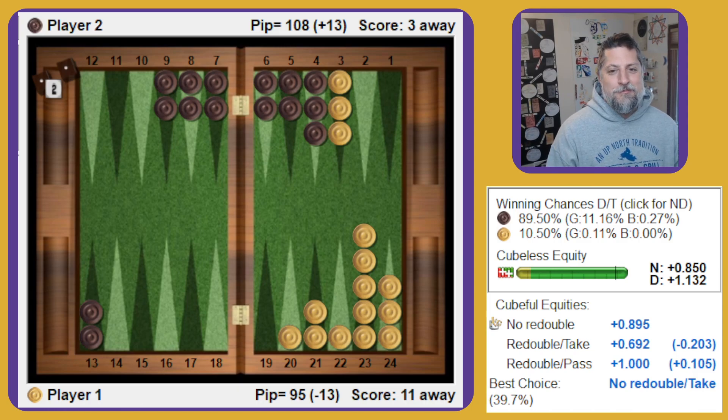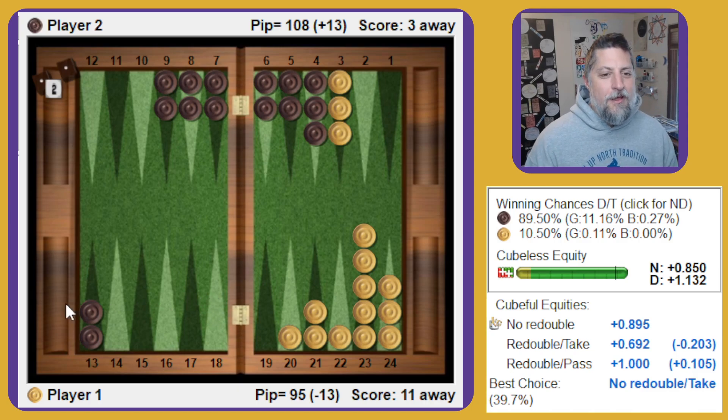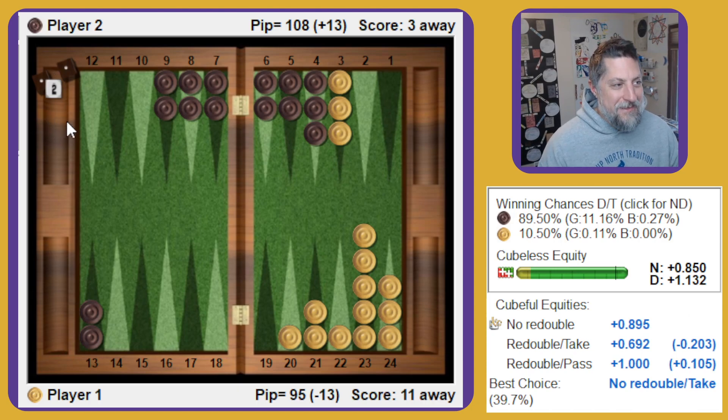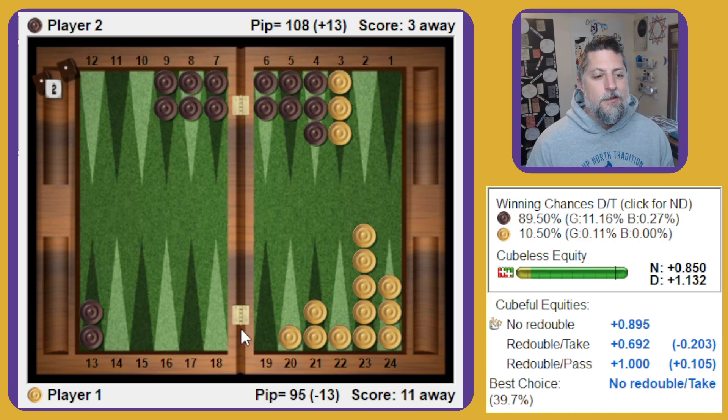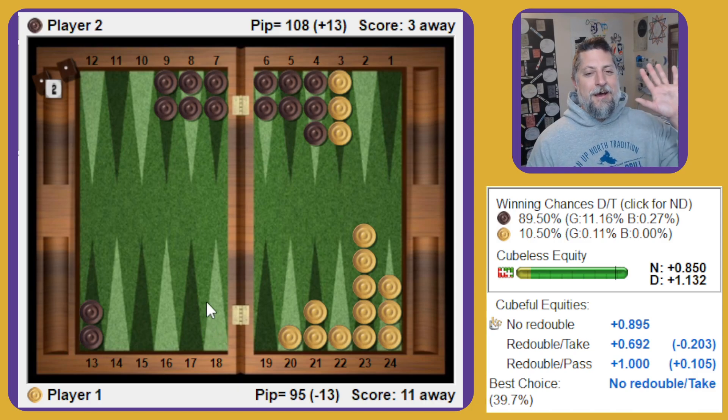Hopefully I've given you some tools for how to wrestle with these big match-ending cubes if you ever run into one. The equity swing is very big. Of course, my match winning chances here are poor either way — so it can feel a little silly to sweat too much. But if you send these and your opponent is willing to send a cube like this, you want to know how to maximize your chances with something that's as big a swing as potentially an 8 cube versus going to a Crawford game. That's a big difference. Hope that helps. I'll be back with more position analysis videos soon. Bye for now, everybody. Thank you.